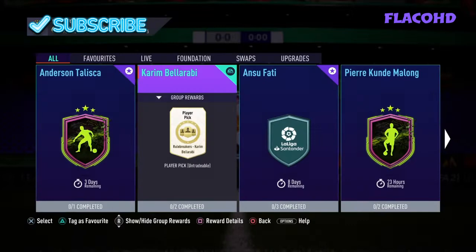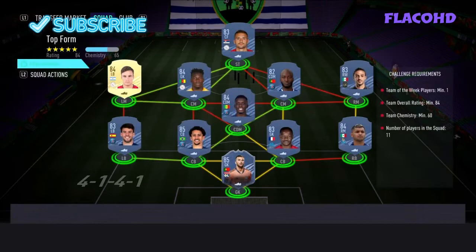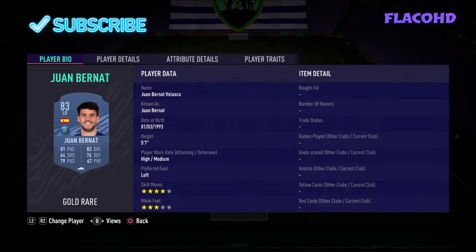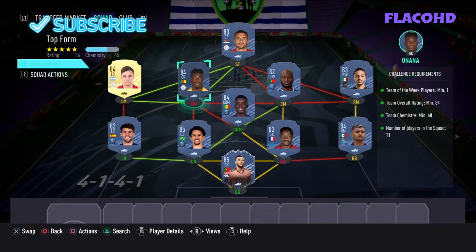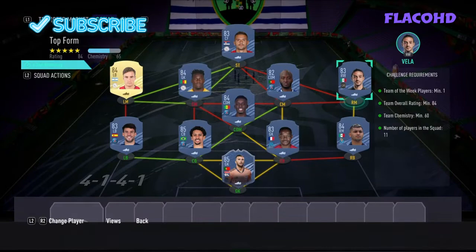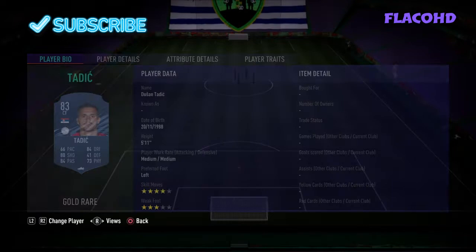The first team requires one Team of the Week player, 84 rated, with 60 chemistry. In goal we have Mantini Lopez, at right back Corona, right center back Mandando, left center back Marquinhos, left back Juan Bernat, left mid Tagliafecal, left center mid Onana, CDM Adress the Gate, right center mid Denou Perero, right mid Carlos Veja, and striker Dusan Tadic.